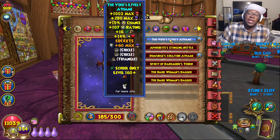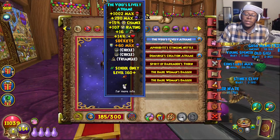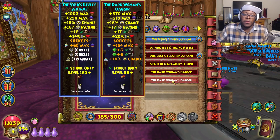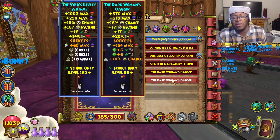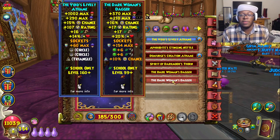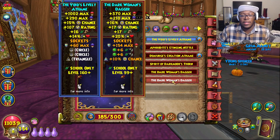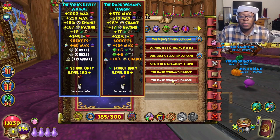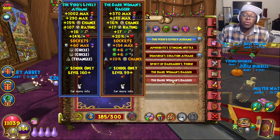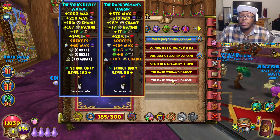Like I said, the one thing I just don't like about this Aethem is just that outgoing substat. If it was like 20% similar to the Dark Woman's Dagger, then that would be elite. And if you think about it, the Dark Woman's Dagger back in the day at level 99 — this was awesome, it really did come with a balance of stats. I'm honestly surprised that the Void's Lively Aethem did not live up to its own reputation, sadly. If I had to decide, I'd probably still go with the Dark Woman's Dagger.